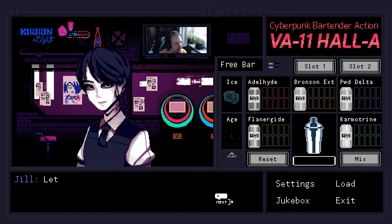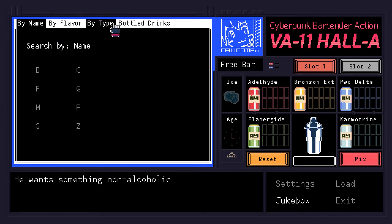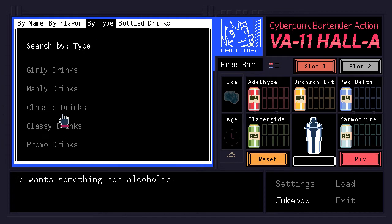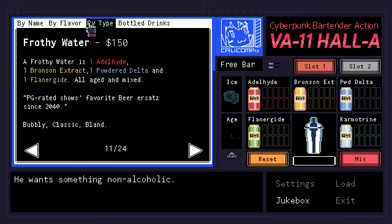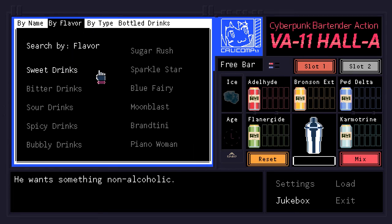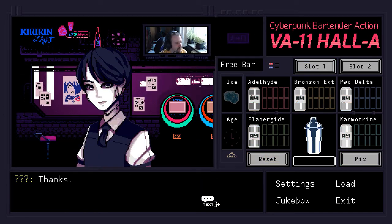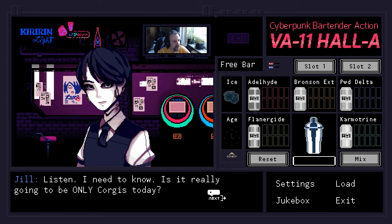'Are you gonna drink anything?' 'Do you have anything non-alcoholic?' 'Let's see what I can fetch you.' 'Did you intend to make a pun?' — because I said fetch. We have a frothy water which is non-alcoholic, but I can't imagine anybody would ever want that. Sugar rushes are optional, right? I can make a move. The classic — the Sugar Rush, optional Karmatrine. Mix it up. Here you go. 'Are you sure this isn't alcoholic?' 'I'm pretty sure.' Last time I did this I actually served him alcoholic drinks anyway.